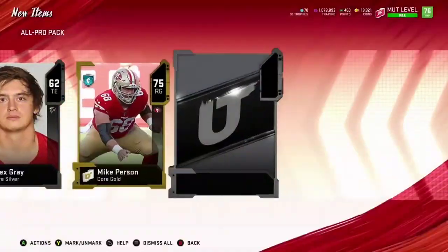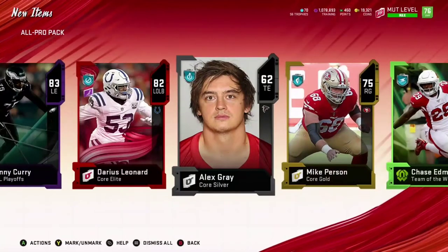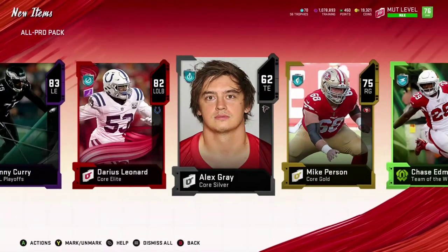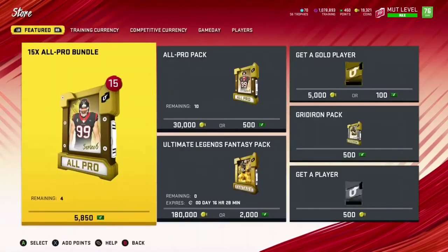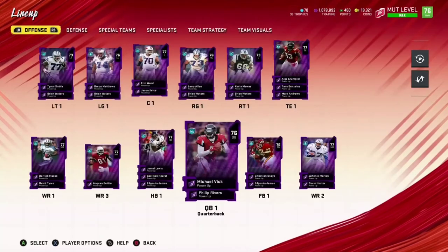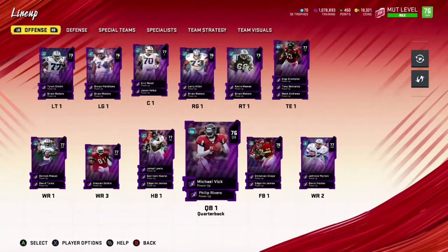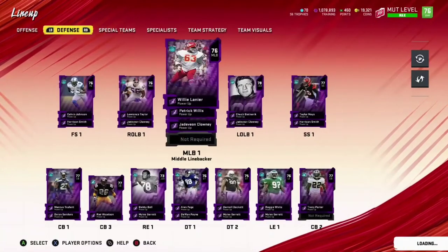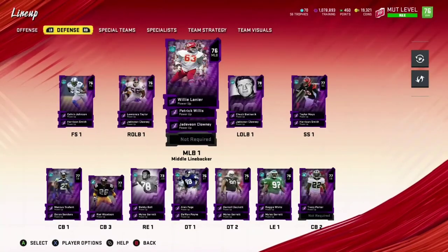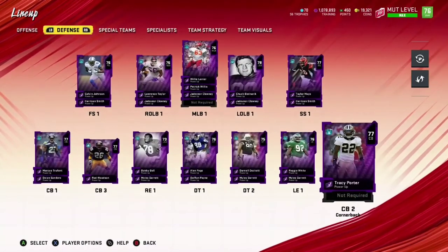Why does that man's picture look like a mug shot? Anyway, let's go ahead and check out the team, see what we got. As you can see, we do have a 76. I kept all the power-ups from when I powered down the team — I took the training, took the coins, sold all the cards. This is currently what it's looking like with just the power-ups. I literally have an entire item binder of just power-up cards. The Mike Vick is gonna be OP in gameplay if I can get him powered up, but we did pull the 92 Cam, so he is going to be our top guy.